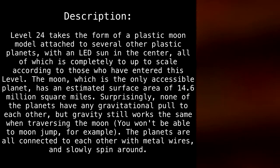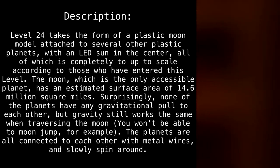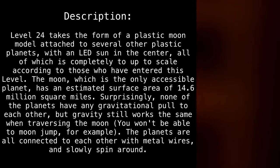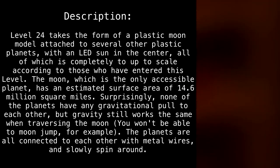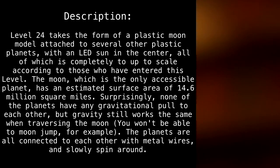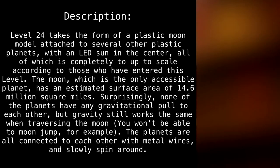Level 24 takes the form of a plastic moon model attached to several other plastic planets, with an LED sun in the center, all of which is completely up to scale according to those who have entered this level. The Moon, which is the only accessible planet, has an estimated surface area of 14.6 million square miles. Surprisingly, none of the planets have any gravitational pull to each other, but gravity still works the same when traversing the Moon.